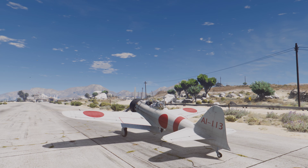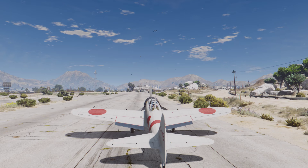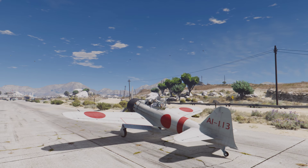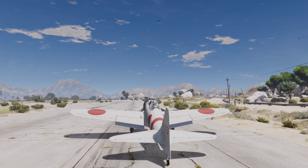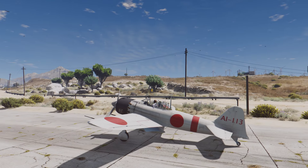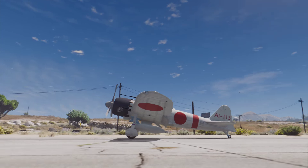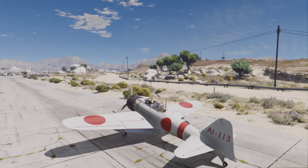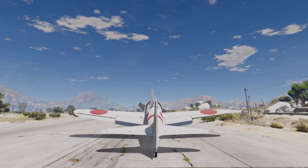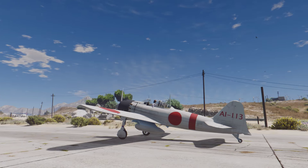The Zero is pretty much the most famous aircraft of the Japanese during World War II. It served in the Imperial Japanese Navy since the beginning of the Second World War up until the end. The basic airframe served throughout the whole war, and in the early stages this plane had pretty much unmatched mobility, a very tight turning radius, and great acceleration. It was really hard for US pilots to keep up with it.